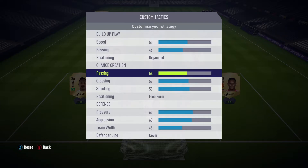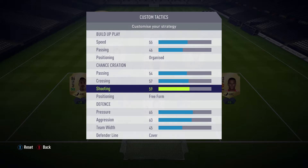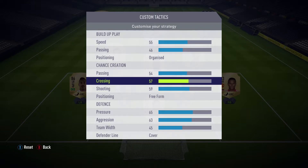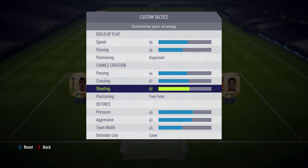For our chance creation, I chose passing at 54, crossing at 57, and shooting at 59. I like my players to move around a little bit, but I don't need them moving around too much - that's why I chose 54 as passing, it creates a nice balance. I chose 57 crossing because we have wide players with this formation, so it gets my center forward into position to receive a cross, and allows my opposing winger to get into the box as well. At 59 shooting, I want my players getting behind and pushing up as high as possible - the higher the shooting typically allows for that to happen. And for this, I'm going to go with freeform - I like to have chaos, I don't want my opponent to know what I'm going to do.